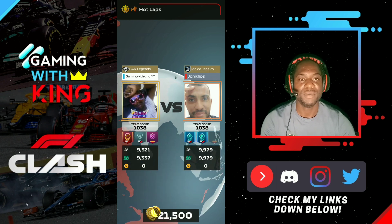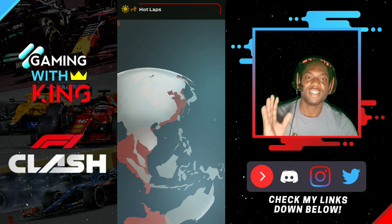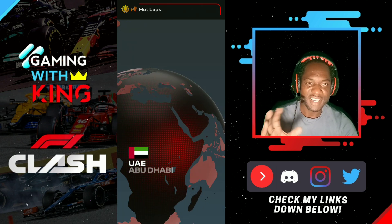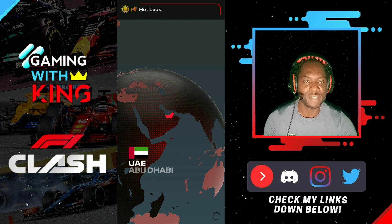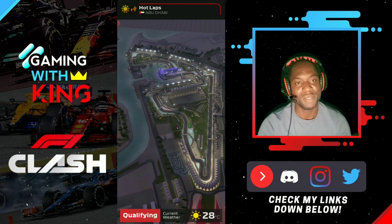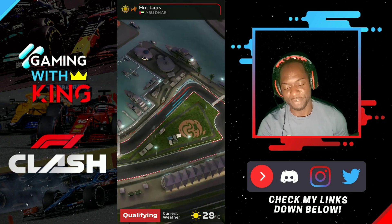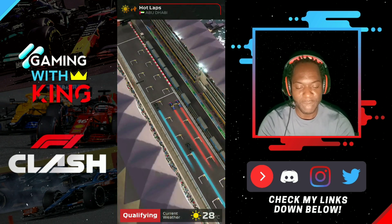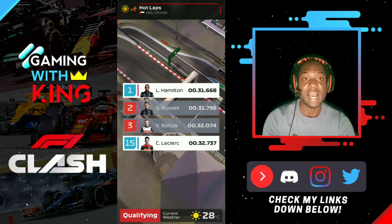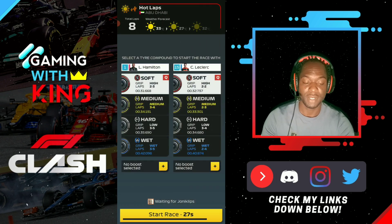Most of the time you always hear me say you want to start off with a boost. But since the 2020 season, starting off with a boost is kind of not working out in certain aspects. When you qualify in certain positions, starting off with the boost does not work too well. You'll be boosting and losing positions and you'll be like, 'How am I boosting and losing position? This game is rigged.' It's not really rigged — the new meta just brings new stuff.